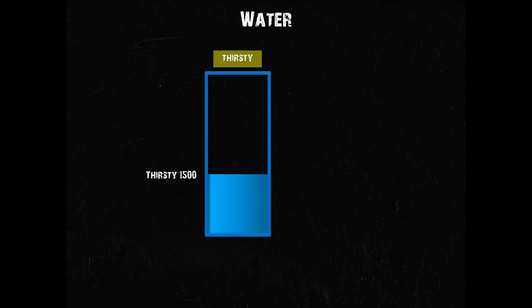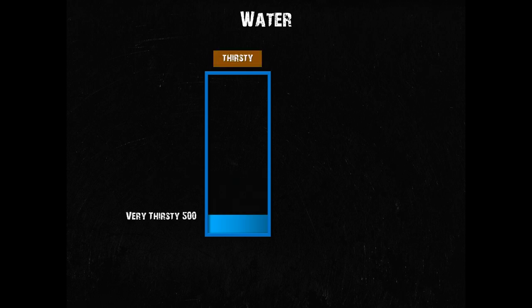But if you don't drink and drop below 500 water, your thirsty indicator will update to orange and you will get more severe warnings about your thirst. Finding something to drink should be your top priority now, as dropping lower may potentially kill you. Do note that this range of thirstiness used to start at 1000 before the recent changes — it now starts at 500.